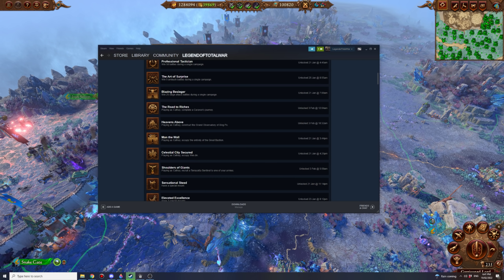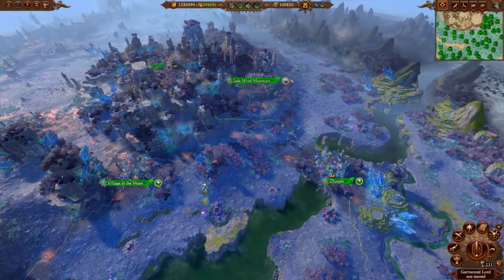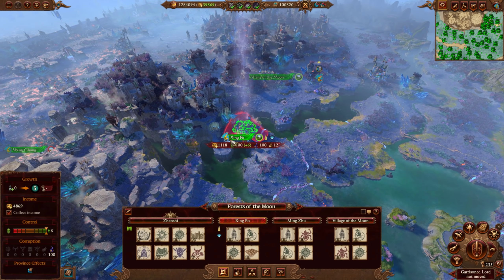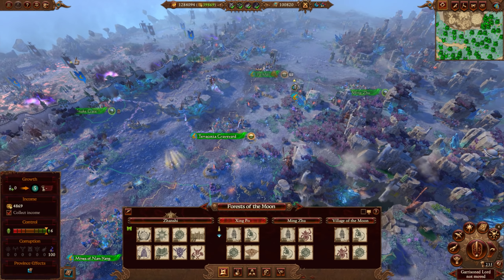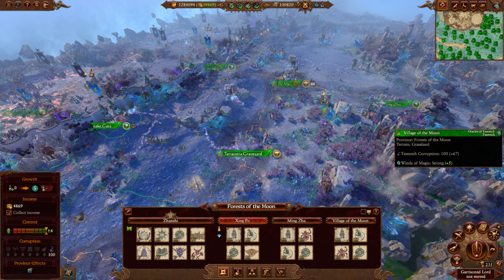The Road to Riches: playing as Cathay, complete a caravan's journey — super easy, gets done between 5 and 10 times. Heavens Above: playing as Cathay, construct the Grand Observatory of Jingpo. You need to own the Jingpo settlement — it's a Tier 3 landmark building, so just remember to build it at Tier 3. It's actually a very good building that increases recruit ranks and recruit number of Astromancers. Easiest done by confederating the Celestial Loyalists since they start with it.